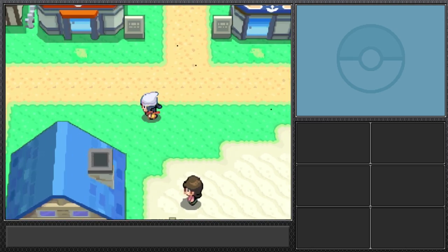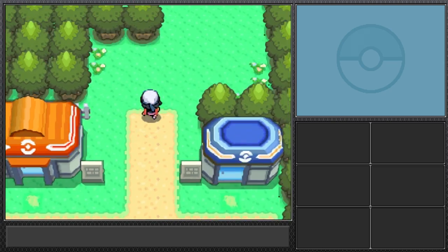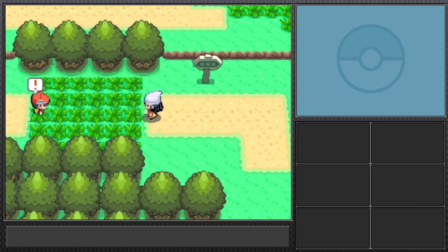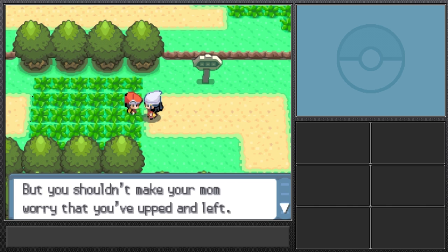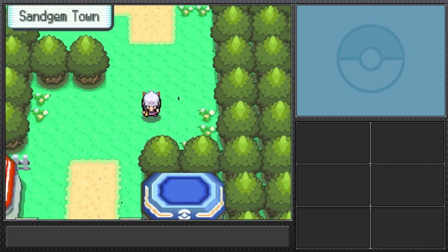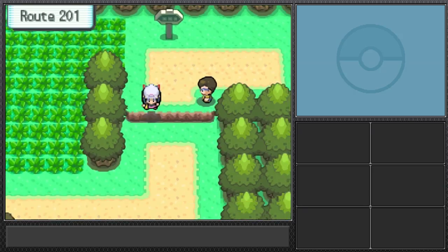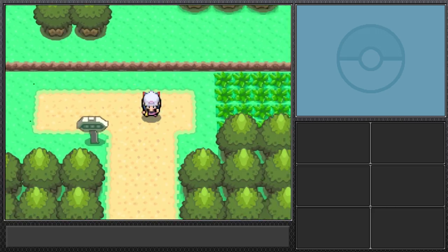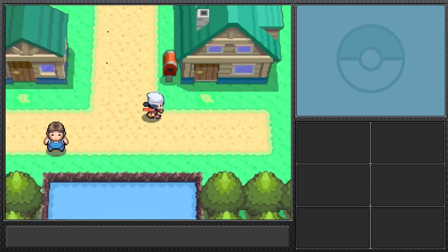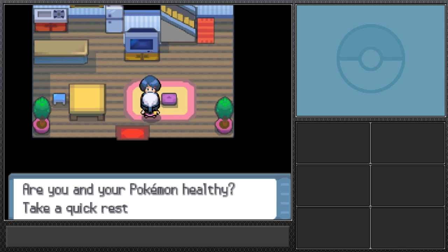That's a bit unusual — normally you obtain Pokeballs from someone rather than buying them at the start. We stop at the Pokemon Center, then the rival points out we should tell our family we're helping the professor. Heading back to Twinleaf town — I need to remember these place names because I have no idea.